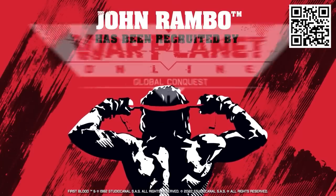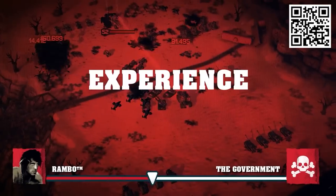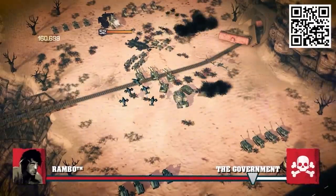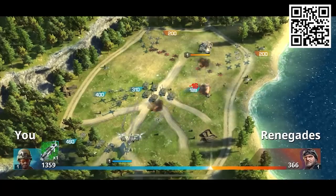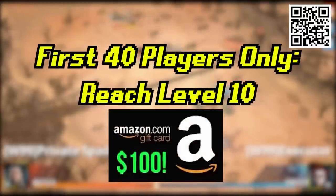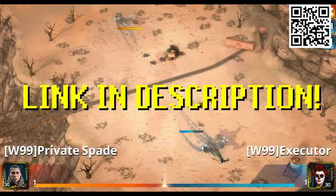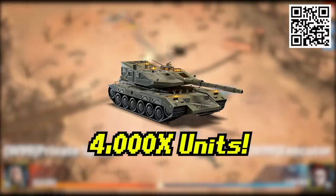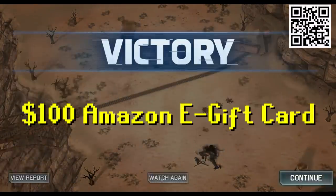Right now War Planet Online are celebrating the 40th anniversary of Rambo: First Blood. John Rambo is joining WPO on a special mission to guide players through the secrets of warfare — lead the way through the First Blood chain event operation and help players become a one-man army. For a limited time Rambo will create a truly captivating and explosive experience for all players. On top of that, War Planet Online is giving away 40 gift cards worth $100 each. The first 40 players who download the game and reach level 10 by November 10th will win a guaranteed $100 Amazon e-gift card, with winners announced November 25th. Go to the video description, click the special link or scan the QR code, and get 4,000 army units T1 and 4,000 medals to help kickstart your game.